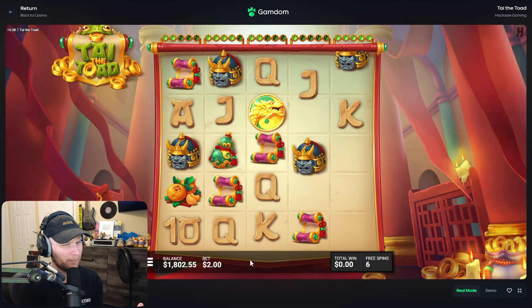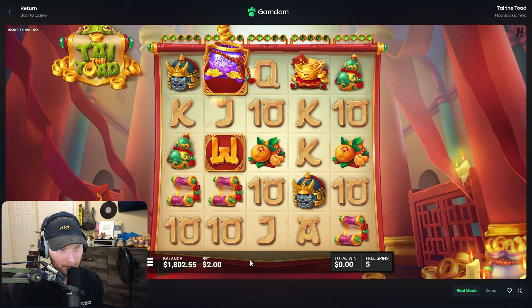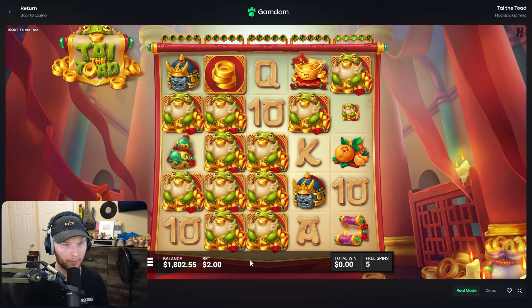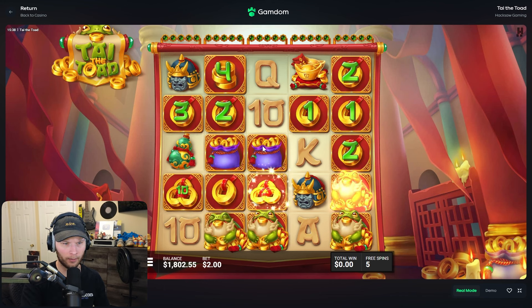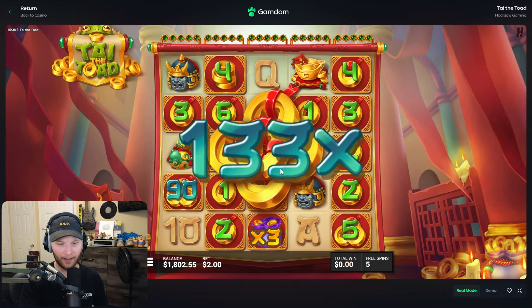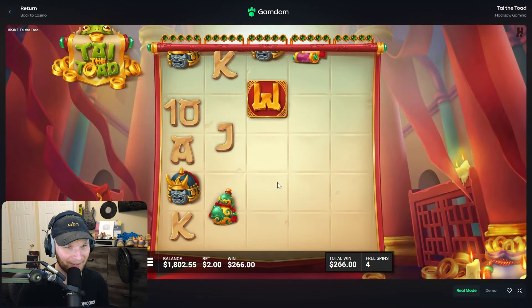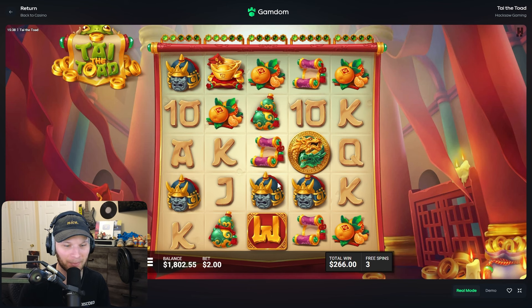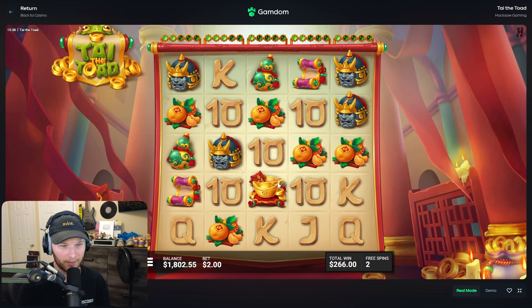Okay, so we get the dragons, we unlock the reels, and I'm assuming maybe at the end we get full reel wilds or something. Oh shit, what is that — a good hit? I'm so confused. Oh, it's like Big Bamboo! That's good, right? Yeah, we're in profit. This slot is actually pretty cool — it's like Big Bamboo, but I basically got a full screen on the first buy.